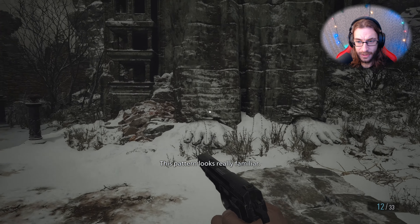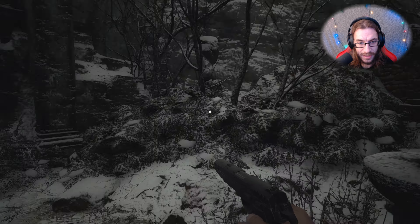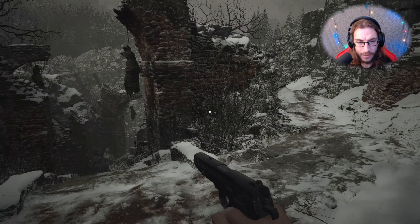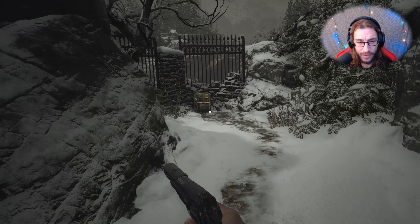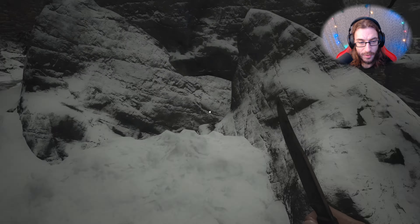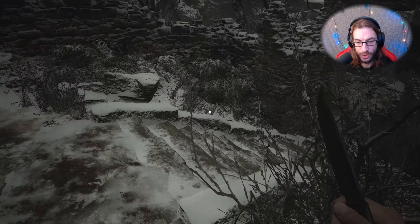We're going to skip that for now and head on this way. I don't think we can use those yet. There's four goblets here, nothing going on with them. Let's go grab this loot real quick and then we'll go down. Sniper rifle ammo — we'll probably need that, that is for sure.